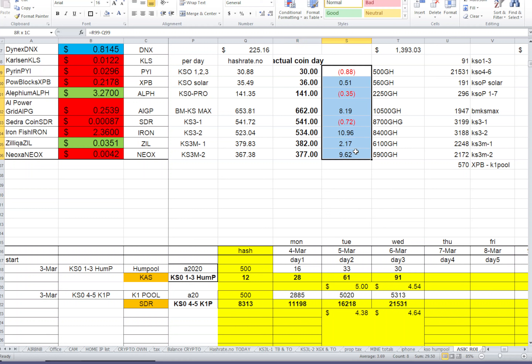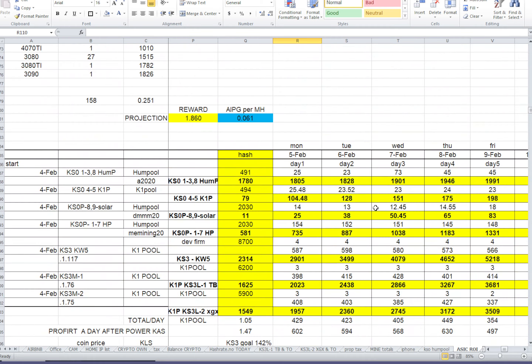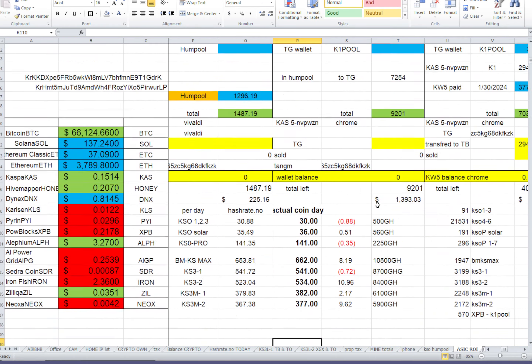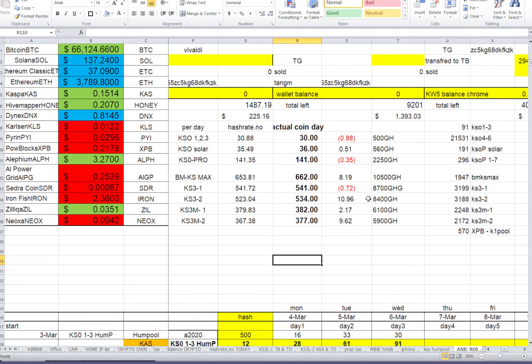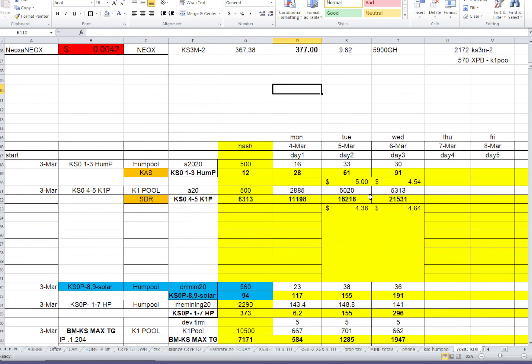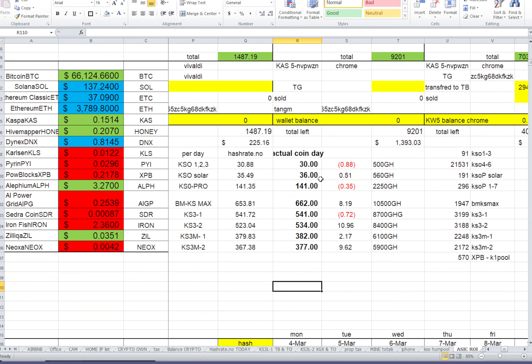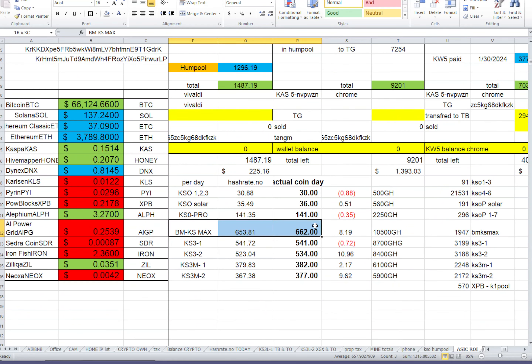If you have multiple miners, it's hard to tell which ones are doing well or restarting unless you're constantly checking each ASIC. But at the end of the day, you have this data showing where you're supposed to be and how you actually performed. I've been tracking this data almost from the beginning of Caspa mining — it's crazy to look back: KS0 Originals used to mine almost 1,200 to 1,400 Caspa a day, while my BMKS Max now only does about 600.